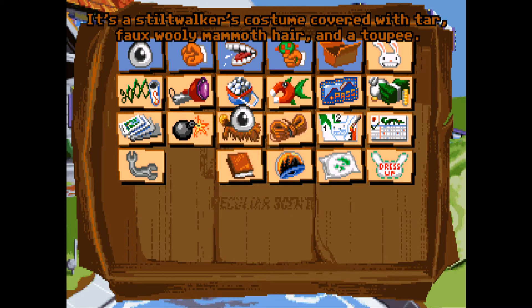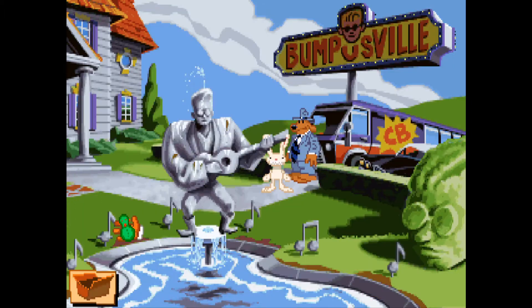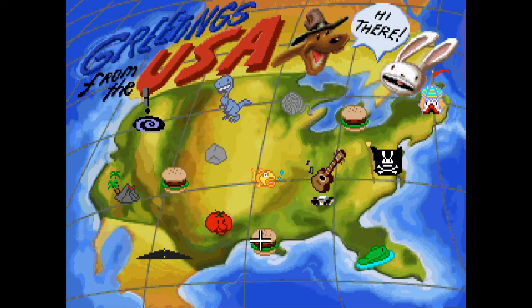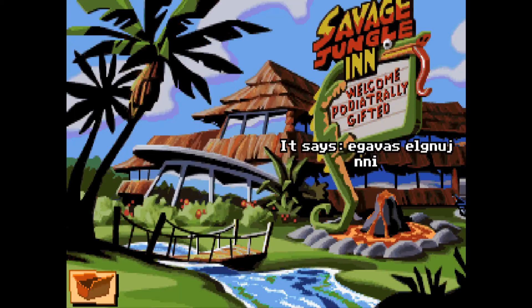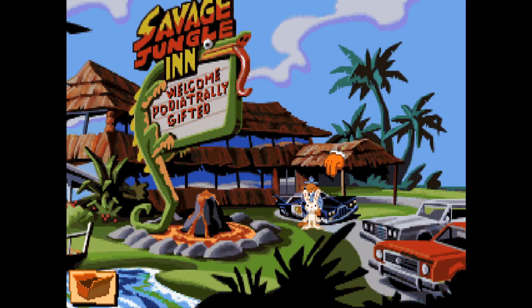I've attached Conroy Bumpus's toupee to the stilt walker's costume. Is that everything we need? Stilt walker's costume covered with tar, faux woolly mammoth hair, and a toupee. It's not the time or place, so let's go to the place where the party is — the volcano place. Close enough for jazz, let's go.